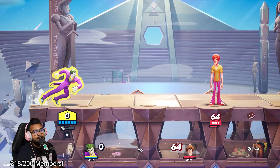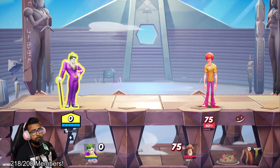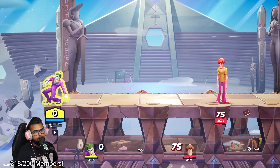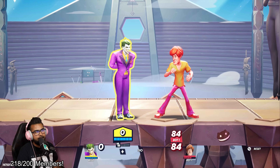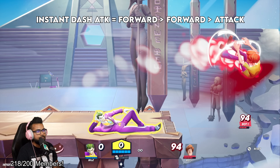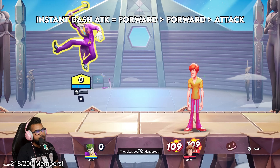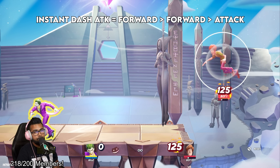Brand new to MultiVersus, every character has a dash attack now — something that was missing from the previous game. Sometimes it's hard to get the run animation going and you might get a jab instead. But there's a technique called the instant dash attack that works with any character: press forward twice on your controller, then tap the attack button. This lets you get a dash attack out from a standing position. It's also really effective in the air — if you're in the air and landing, you can go directly into a dash attack.